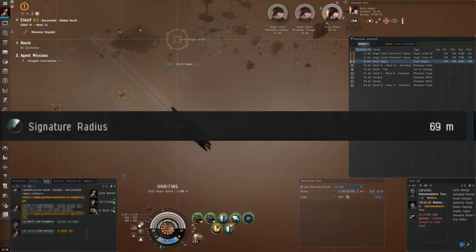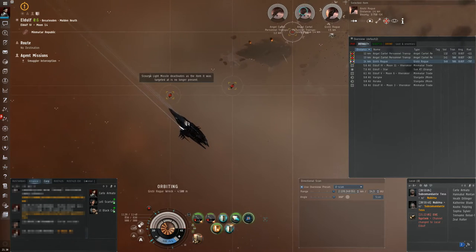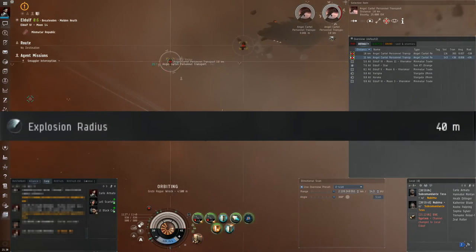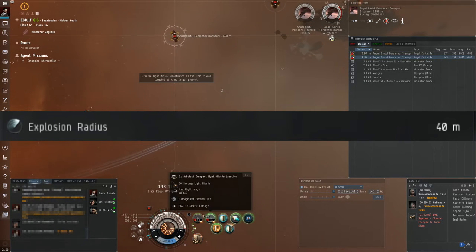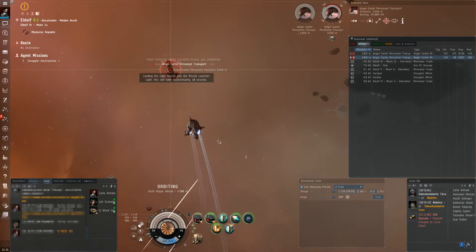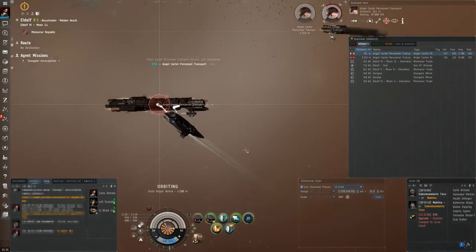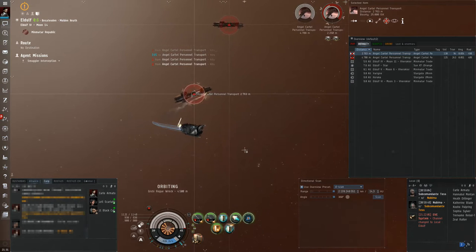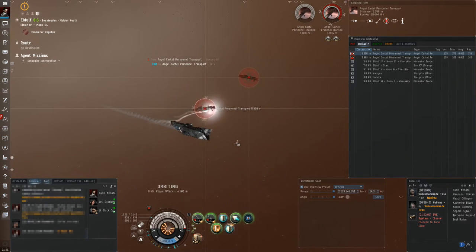Bigger ships tend to have a bigger signature radius and so are pretty easy to hit. The amount of damage dealt by missiles based on target size can be calculated using signature radius and explosion radius, which is a property of the missiles and is affected by ship bonuses, modules and your own skills. The bigger the explosion radius of a missile, or the smaller the ship, the less damage it receives. You want to minimize the explosion radius of your missiles and attack targets with big signature radius for maximum damage.